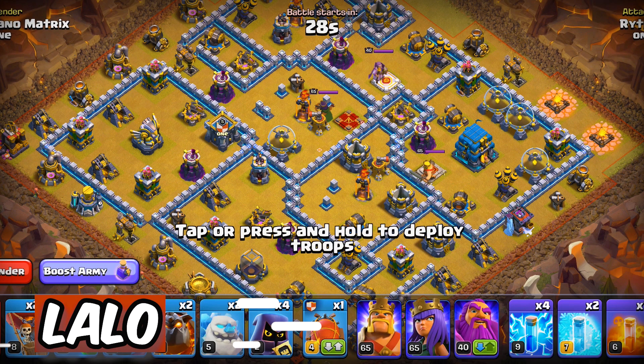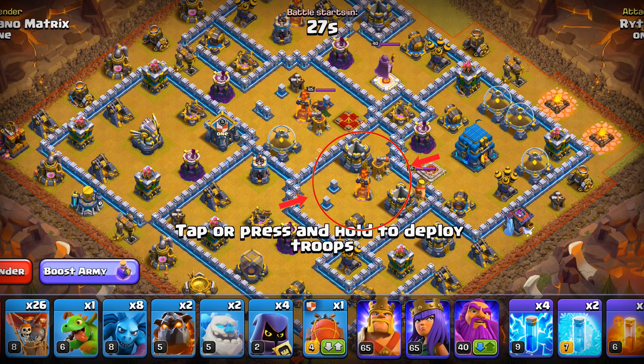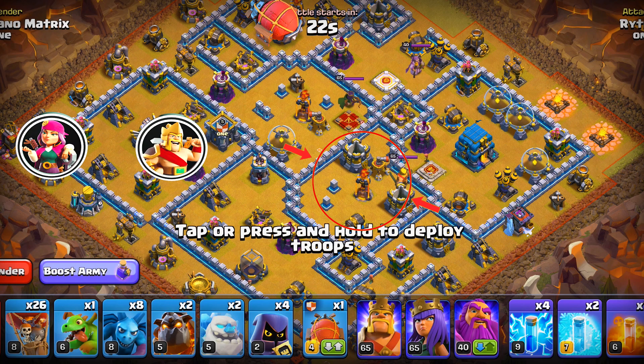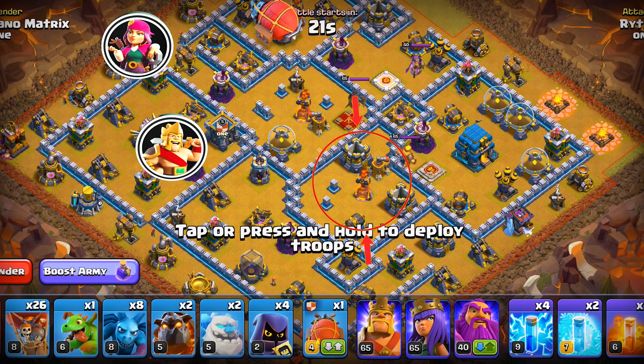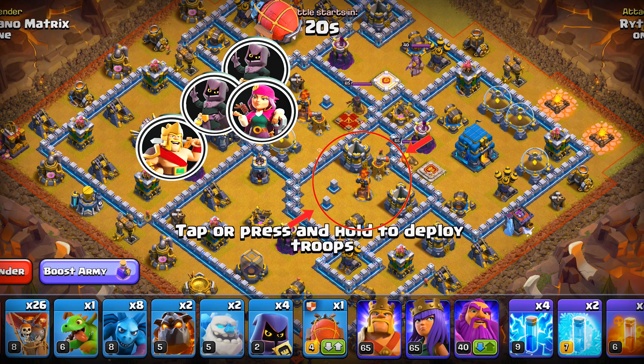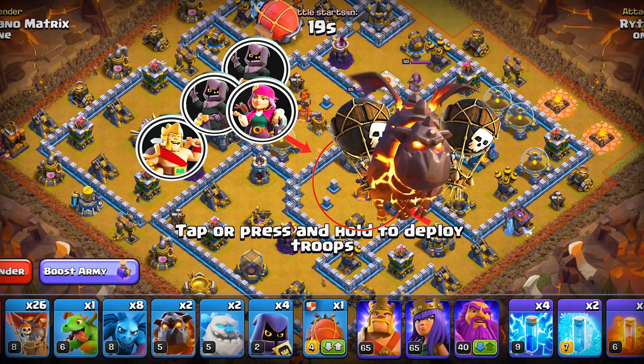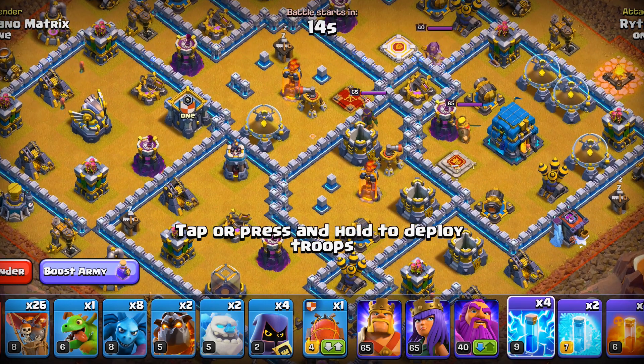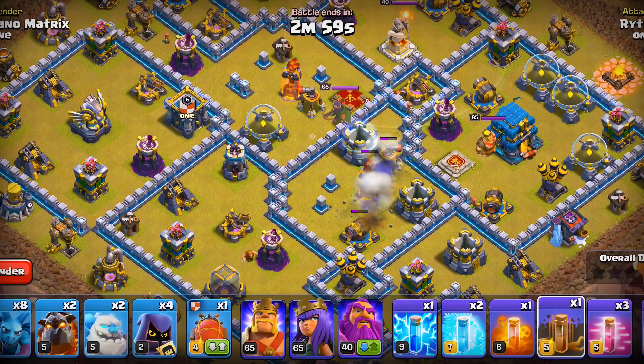Now we will do LaLo. In this one we will take care of this inferno tower with our lightning spells, then blimp out this section, use the heroes to get the eagle artillery, keep the queen on the outside, and with some headhunters get the enemy queen, then LaLo for the remaining base. This is zap LaLo, by the way. Let's begin — we'll zap out this inferno tower with four lightning spells and one earthquake.